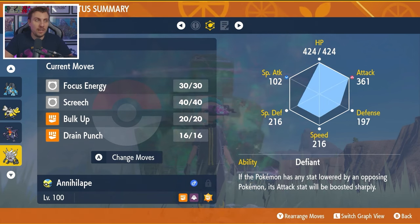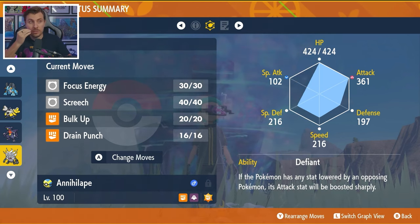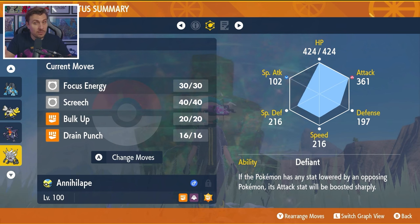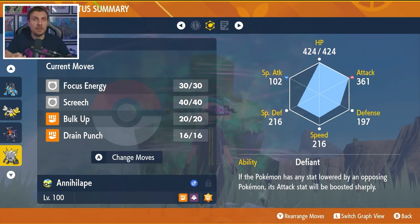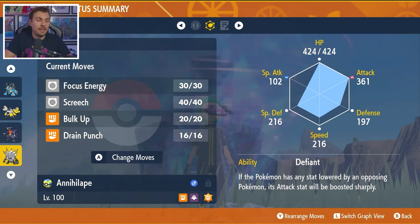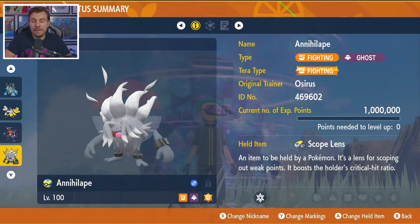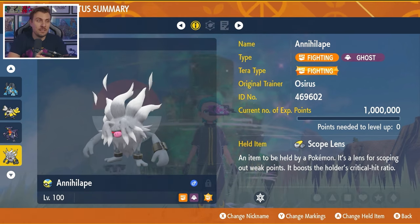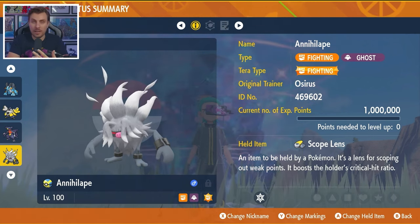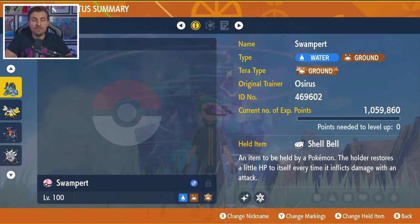The basic idea is very similar to Iron Hands. Go for Focus Energy turn one, then chase down Terastallization while spamming Drain Punch until we can Terastalize. Then when it resets those stats, that's when we go for Bulk Ups and potentially Screeches as well — just keeping an eye on when it resets its own stat drops to make sure we're not wasting turns. Annihilape has immunity to fighting type attacks, will take neutral damage from fire type attacks, and has resistance to Rock type attacks. On paper, very good, but we'll have to look at the raid interactions when it goes live.